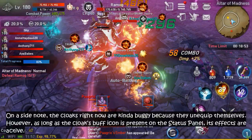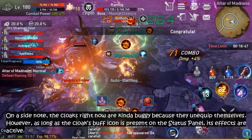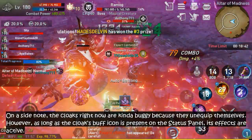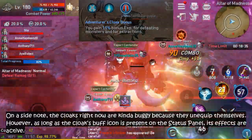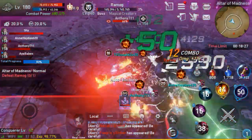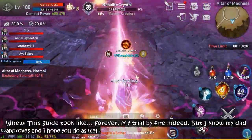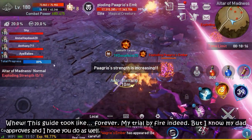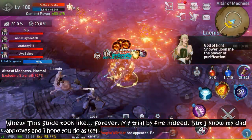Okay, on a side note, the cloaks right now are kinda buggy because they unequip themselves. However, as long as the cloak's buff icon is present on the status panel, its effects are active. Phew, this took like forever — my trial by fire indeed. But I know my dad approves, and I hope you do as well.